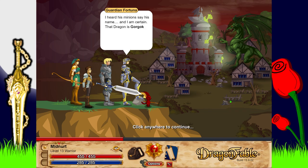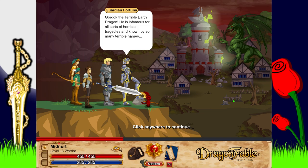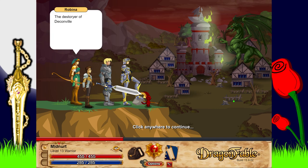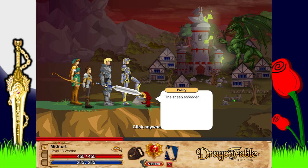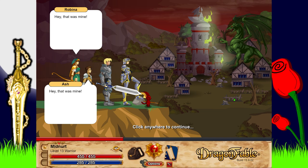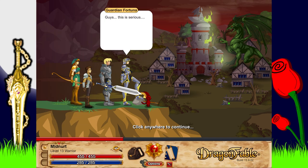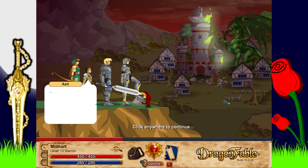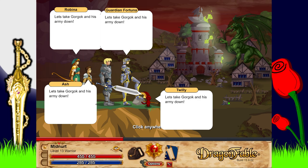Dragon. Dravia Siege. A mission. I heard these minions say his name - I am certain that this dragon is Gorgok. Gorgok? Who is Gorgok? Gorgok the terrible earth dragon. He is infamous for all sorts of horrible tragedies, known by so many terrible names: the Destroyer of Deaconville, the Terror of Temple Terrace, the Sheep Shredder, the Reaper of Redville... and the Dingleberry Destroyer. You just made that one up. Guys, this is serious. Fine. Let's take Gorgok and his army down.